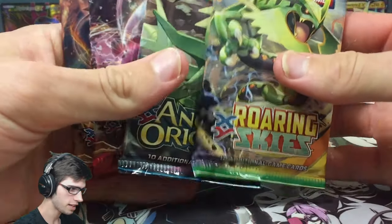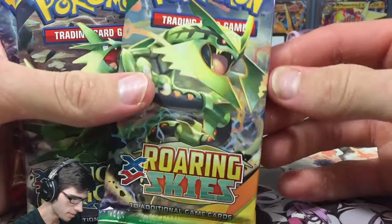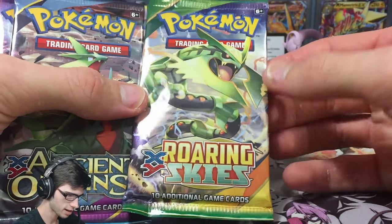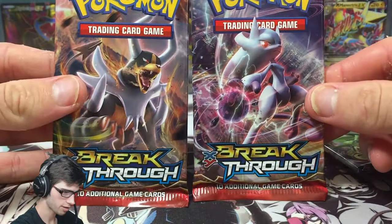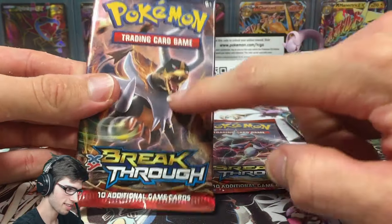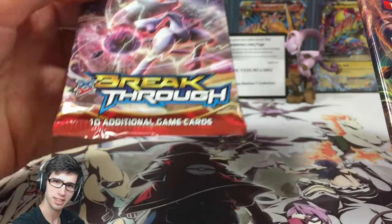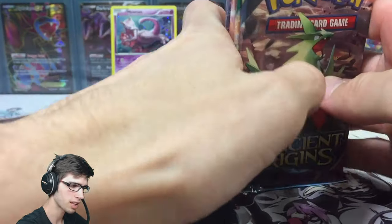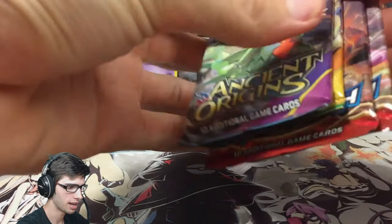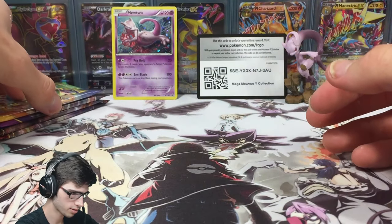Now we have the four featured booster packs. The packs look a little bit faded, but we've got a Roaring Skies pack with Mega Rayquaza, a Mega Tyranitar from Ancient Origins, and two Breakthrough packs — one with Mega Mewtwo Y and one with Houndoom. We'll save the Mega Mewtwo Y pack for last since it's the featured pack — oldest to newest.